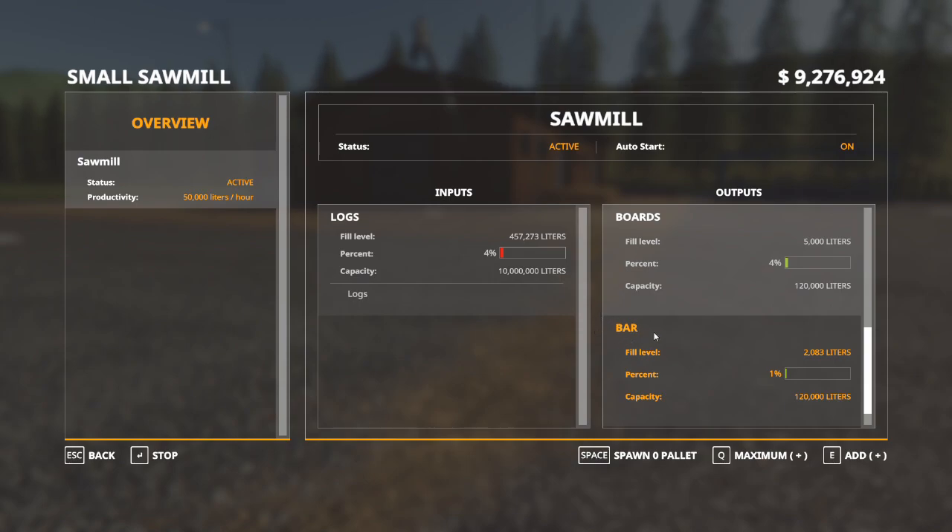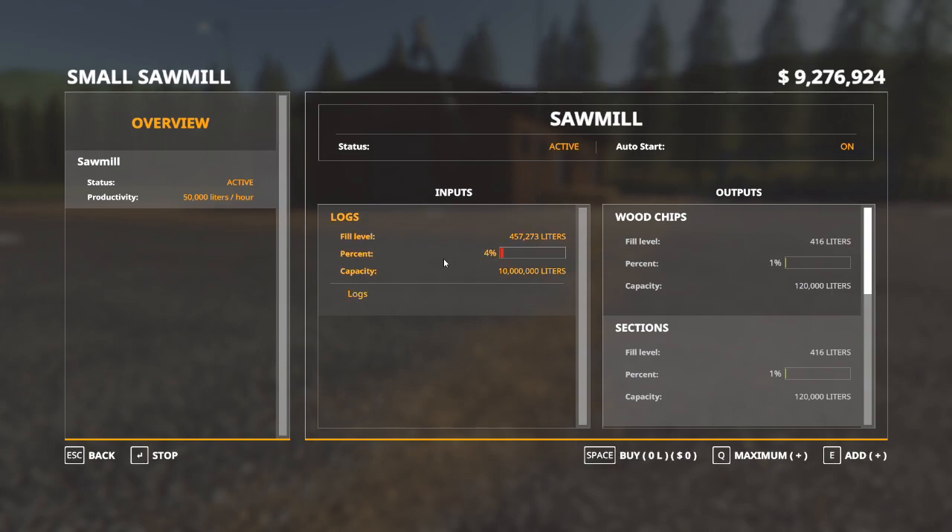They interchange these terms, so beware that sometimes the wording isn't exactly what you'd expect. So boards, bars, bark mulch, sections, and wood chips — we're going to get five different products out of these logs. Something to keep in mind: if you've got a whole bunch of extra money and don't want to do a bunch of forestry, you can click on the inputs and hit 'add maximum' to buy all the wood you need to fill it up. You can also remove amounts if you don't want to spend all your money. If you want to run the sawmill without doing any forestry, that is an option — it's just going to cost you quite a bit.